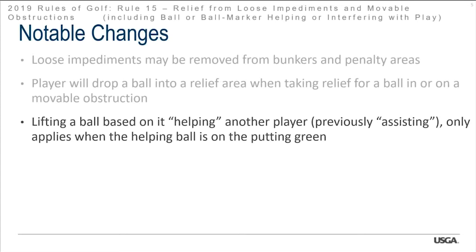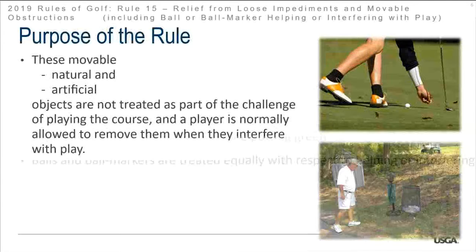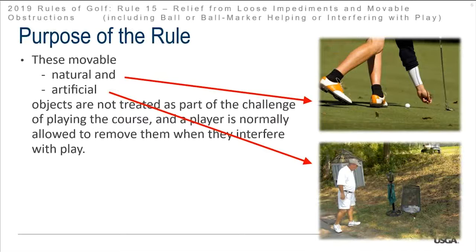Lifting a ball based on it helping another player — previously called assisting — now only applies when the ball is on the putting green. A ball cannot be considered helping someone if it's in the general area, a bunker, or a penalty area. Balls and ball markers are treated equally with respect to helping or interfering. The purpose of this rule is that movable objects are not treated as part of the challenge — golf is hard enough already, so let's let players get these things out of the way.